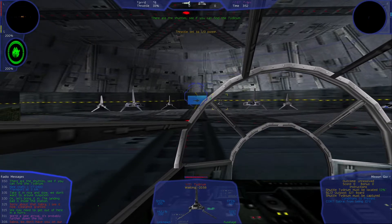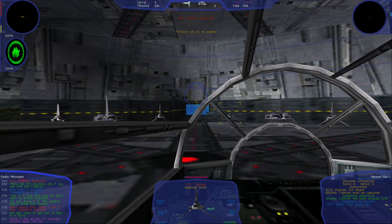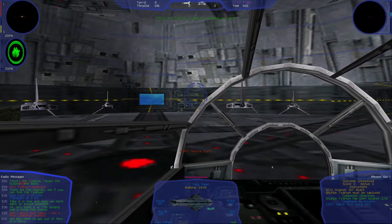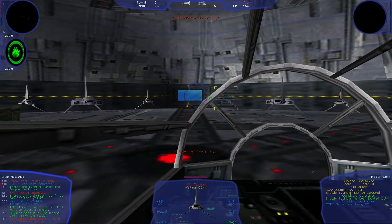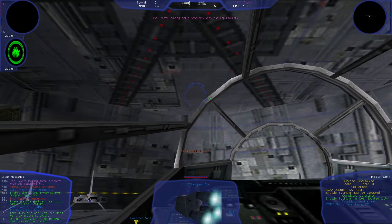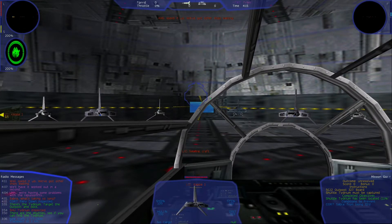There's the shuttles. See if you can find the Tidarium. There's the Tidarium. Target the outpost and dock. Sabra, what's taking so long? We are having some problems with the repulsor lips. We will have it worked out in a second. Well, speed it up. We've got other ships waiting.